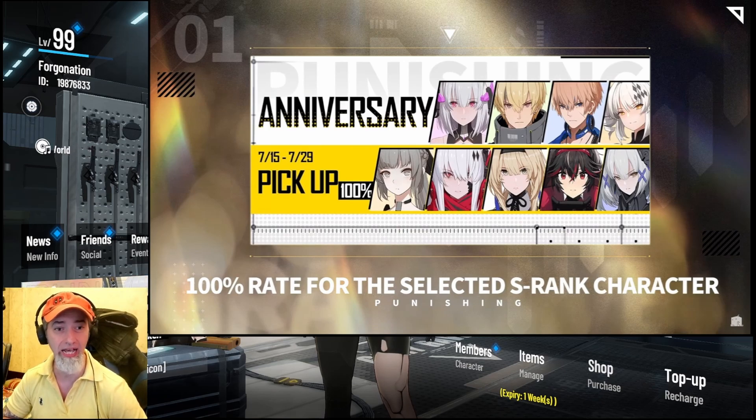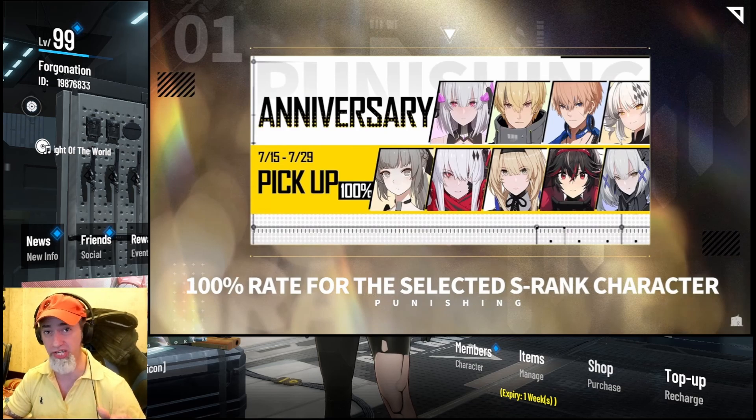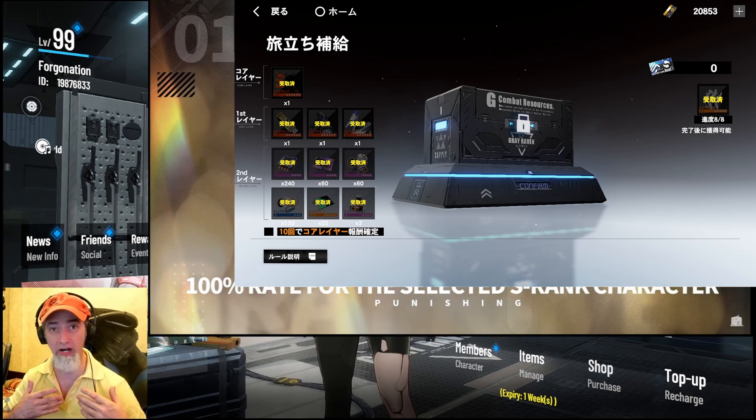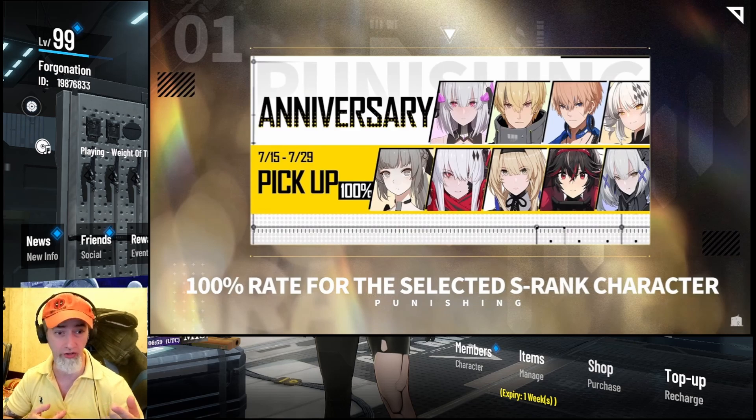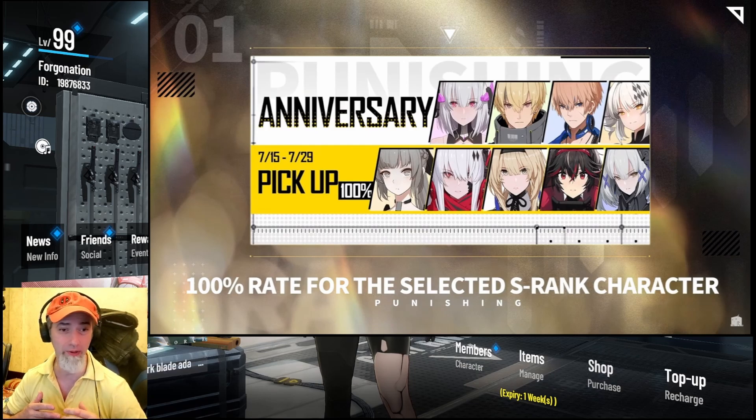Kamoy is great and really essential for your dark team, especially with Luna and S Vera. But there are going to be free S-rank selectors in the future. On JP — which is seven months ahead of global — there's a deal where you can spend 12,000 black cards, get a free S-rank selector to choose from Live, Kamoy, Lee, Karenina, or S Nanami, plus two free pets and a free weapon resonance. The value is awesome, so I'd advise people to wait before pulling any of those five characters.